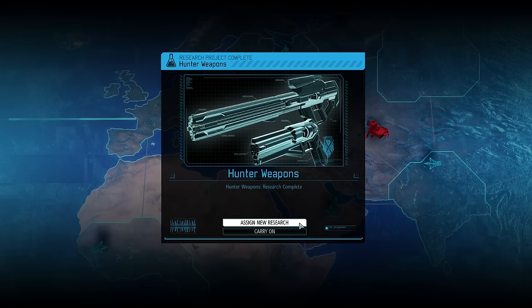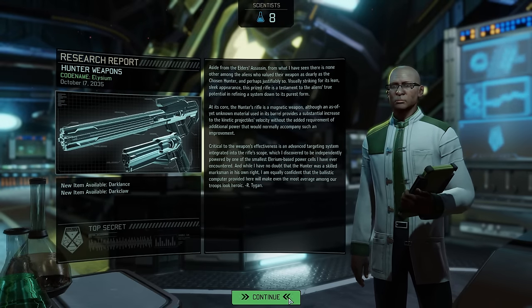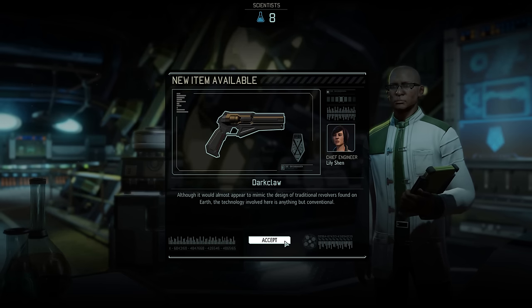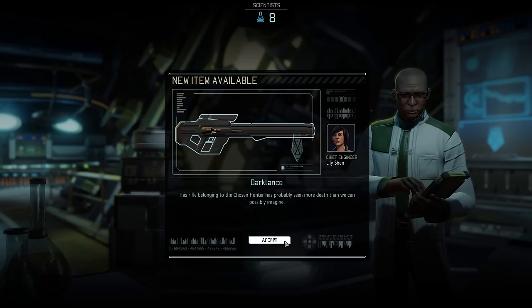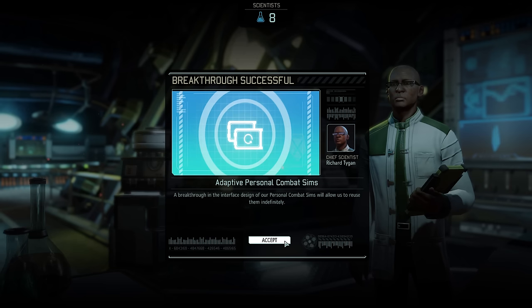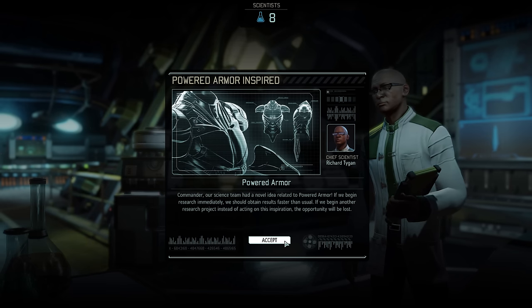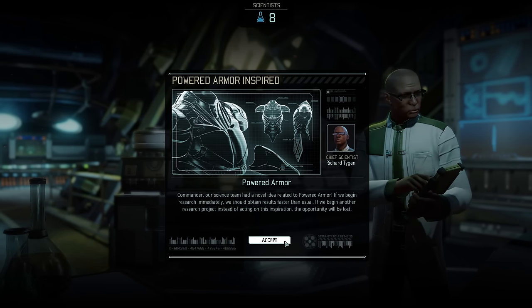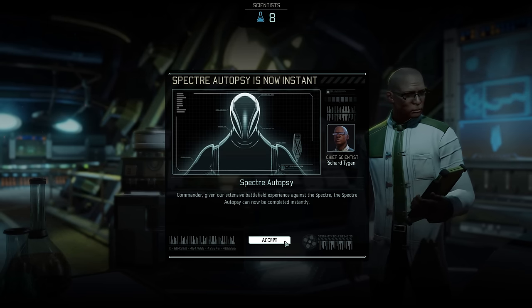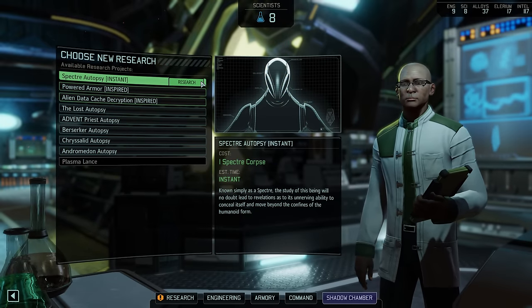Shortly after we are interrupted by our research labs — we have successfully unveiled the secrets behind the hunter weapons, meaning we can now use the Dark Lance and the Dark Claw: the best sniper rifle and the best pistol in the entire game. We will give both of them a test run in today's mission. We are also informed that we have unlocked adaptive PCS's, that powered armor is now inspired, and that the Spectre autopsy can now be completed instantly — so let's get that out of the way first.